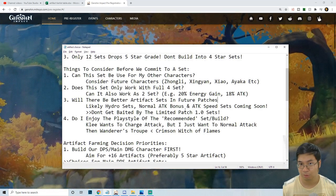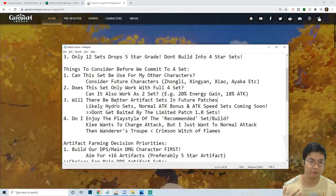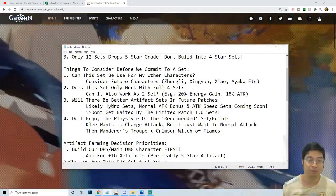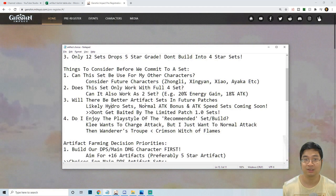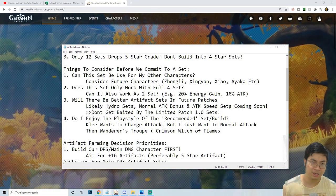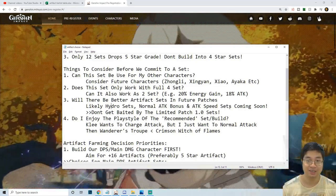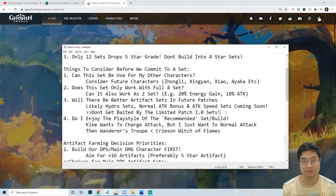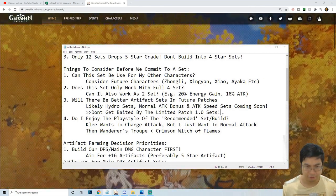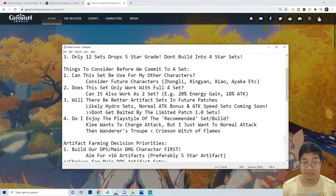Right now we're looking at limited patch 1.0 artifact sets. Try not to get too carried away farming a particular set and spending all your resin, because from information we've been getting, there are likely hydro character sets, normal attack bonus sets, and attack speed bonus sets coming. If you spend all your resin now and aren't prepared for future updates, you might be behind in getting the new powerful artifact sets coming in the next few patches. Once we get more info, I'll make a video to prepare you.